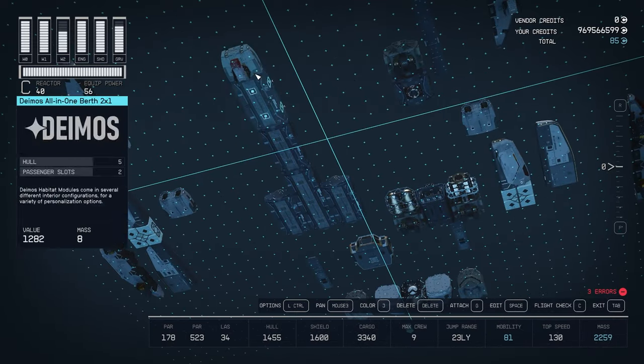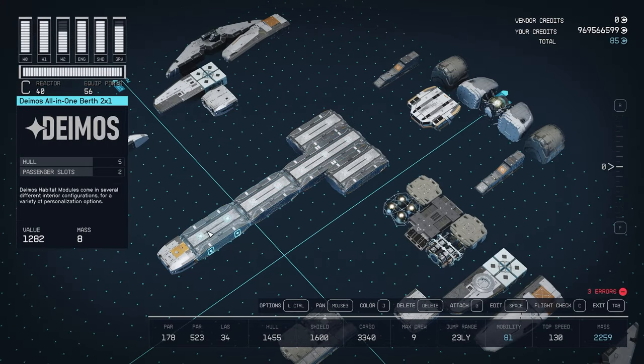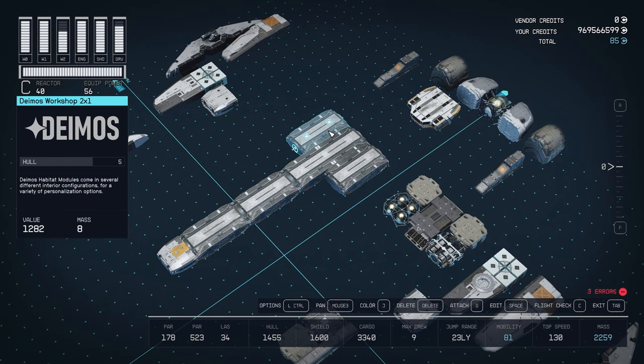Now obviously there are weapons attached — we'll go over the weapons later on — but this is the shape you want to build so far. Just those 6 pieces.